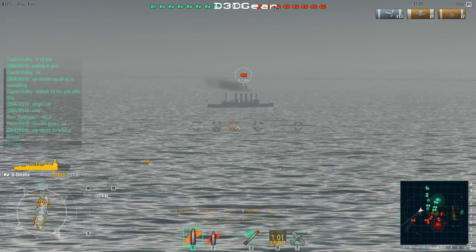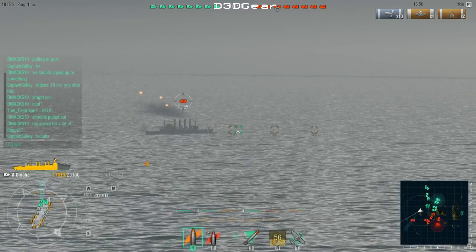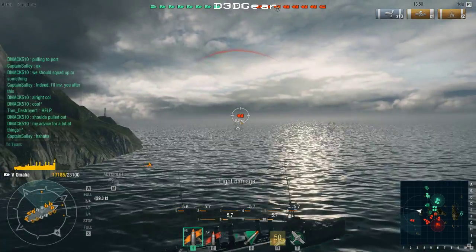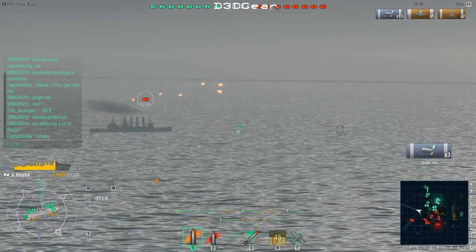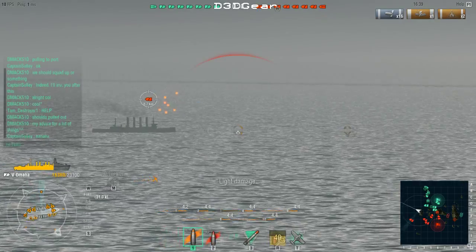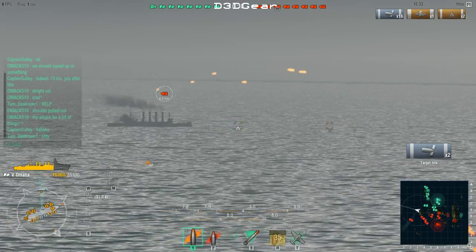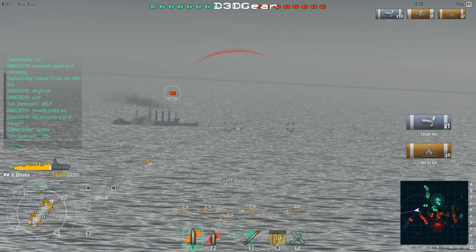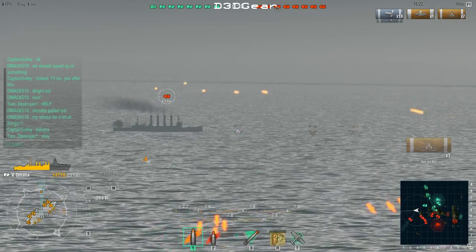Speaking of the St. Louis — I spotted one at the beginning of the match making a beeline for this side of the map. I thought, it's gonna be a lonely St. Louis all on his own, I'm gonna go club him. Even though he has almost double my health, I have significantly thicker armor so he won't be able to damage me as easily as I can damage him. I'm gonna start hammering him — same guns, but more armor — and try to close in within my 5.5 kilometer torpedo range and force him to turn so he can't get all eight guns on me.